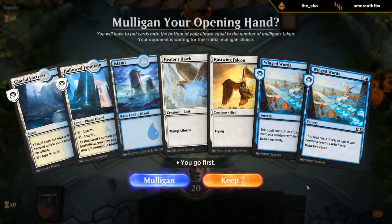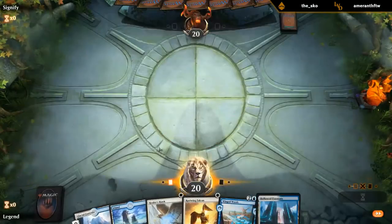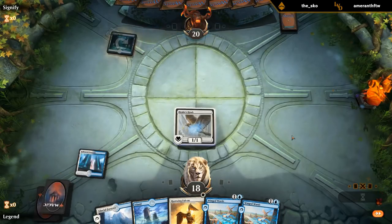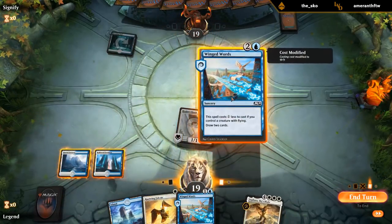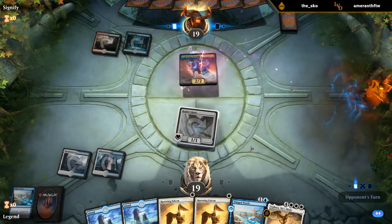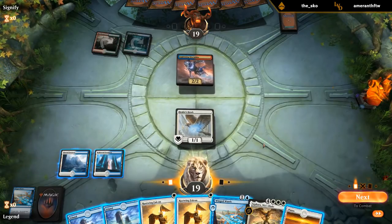New hand with double Winged Words — on the play with double one-drop I think we can keep. We could fail miserably if Winged Words gives us more lands but you've got to believe. This hand could be good at casting Sephara since we already have two one-drops. Looks like a Stormkin — some sort of elemental deck. No sweeper effects to really be concerned with other than maybe Chandra at 6 mana, so we can take our time.